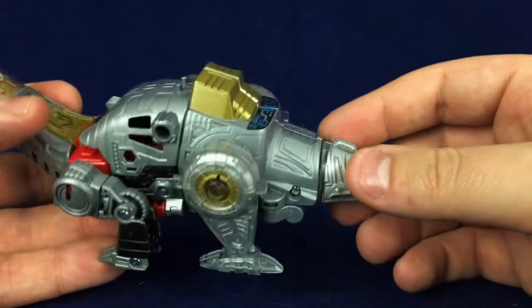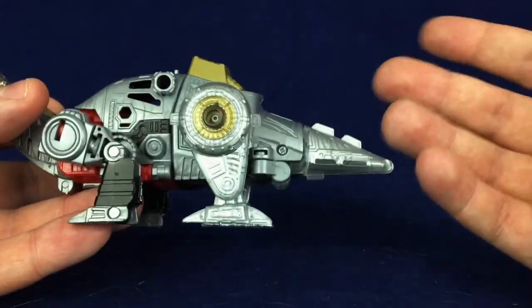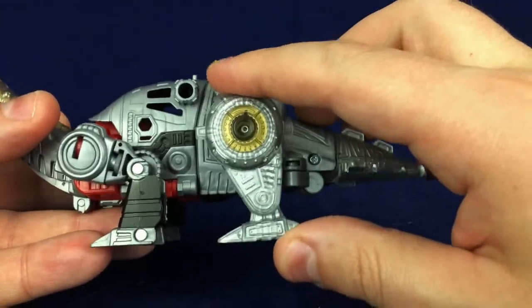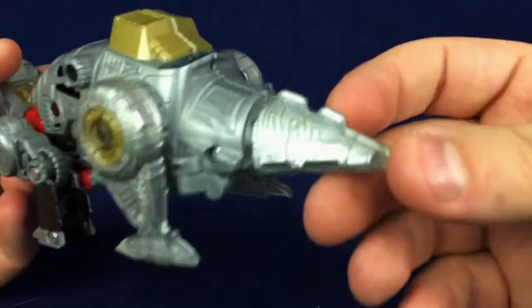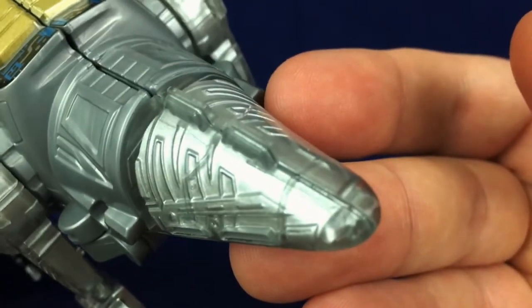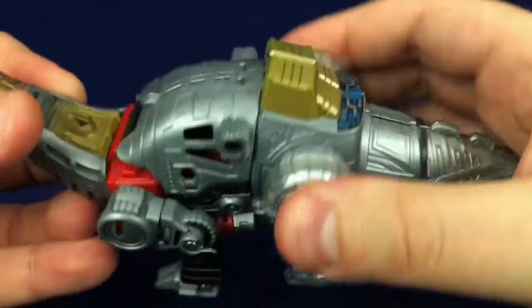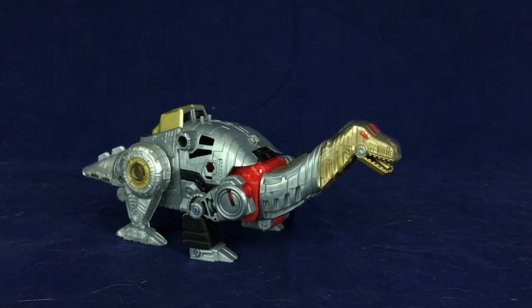I know it's probably budgetary, but it just kind of annoys me that the back legs are silver when everything else is gray. But stylistically, with the molding, you can see some nice details in the tail and the legs there — it's just a little disappointing. Still, not a terrible dino mode — definitely better than Grimlock's dino mode.